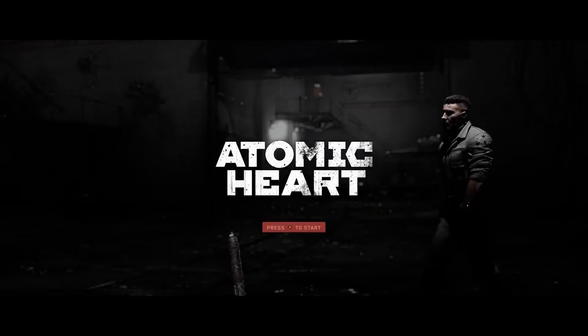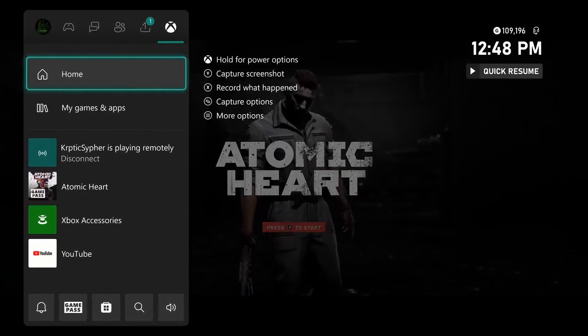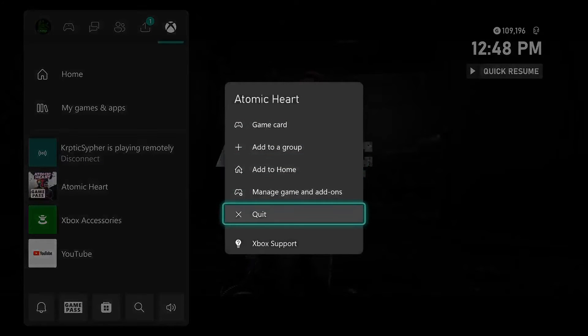First, you have to make sure the game is not running. Press the Xbox button on the controller. In the fly-out menu, highlight the game you want to erase the save game for. Press the three-line button on the controller. Select and press A on Quit.